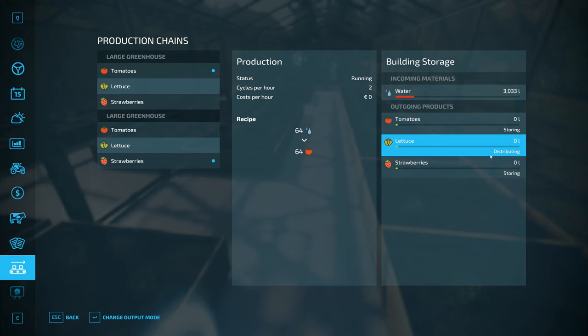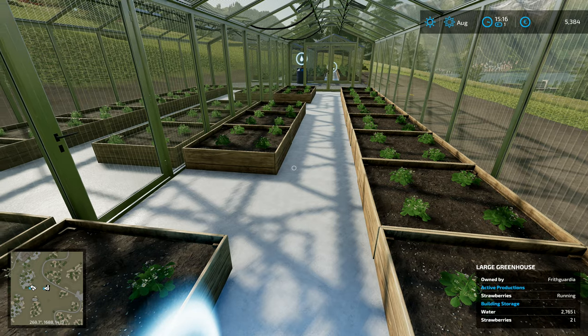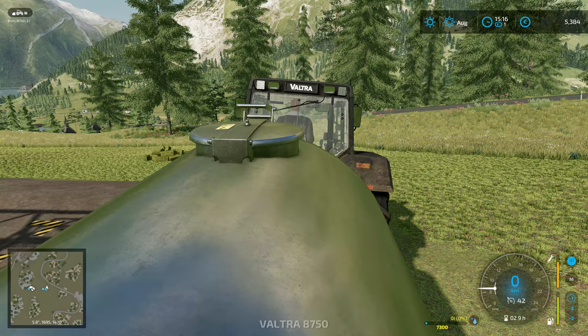Tomatoes and lettuce don't have a next step in the chain. Strawberries do. So I go there and I go to storing, but I could do this with the animals as well — but actually you can't. You can't do that with the animals. You've got to go and take the wool from the animals and move it on to the next location.